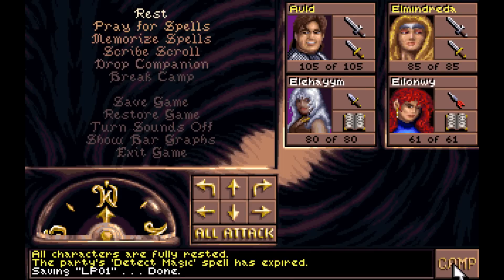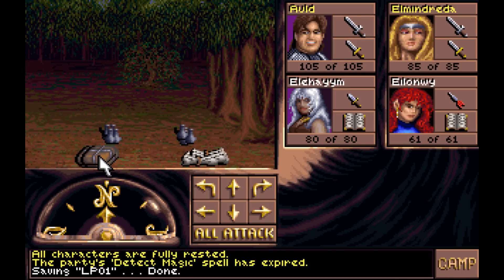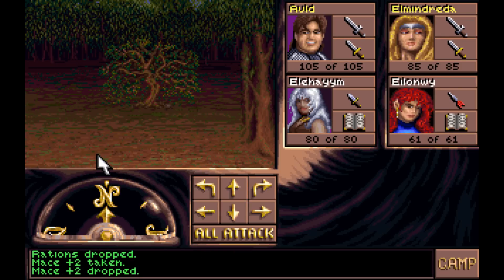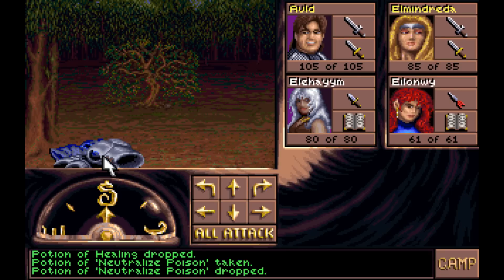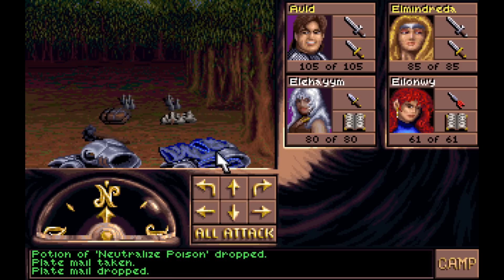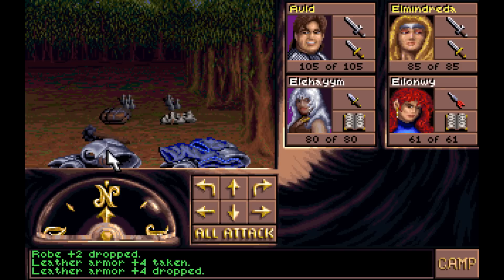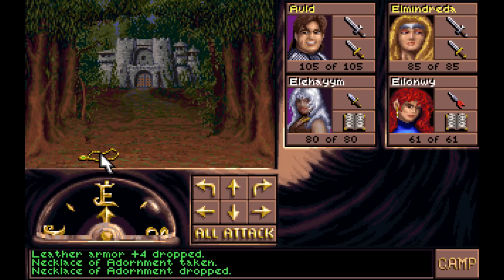Hello again, everyone. Welcome back to Eye of the Beholder 2. I've made little piles of stuff. Incidentally, one thing I failed to pick up at the other area — there were four packets of rations and a mace plus two. I have made piles of potions of healing and potions of neutralized poison. We've got non-magical armor here, magical armor I'll probably never use, and magical armor I might want to come back for if I get a good character. This is just a necklace of adornment — it was magical in the previous game but I'm not sure what it was.